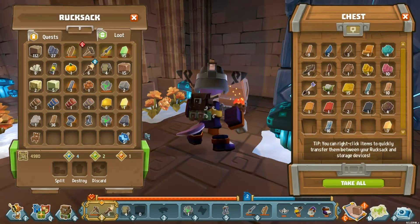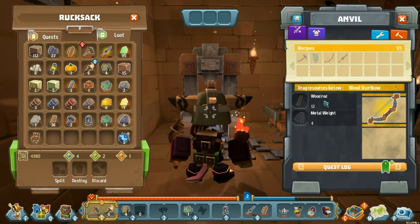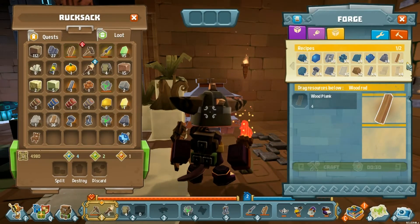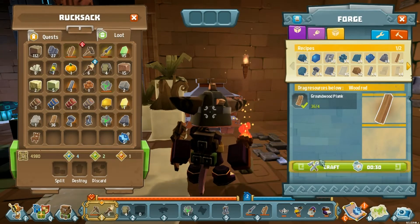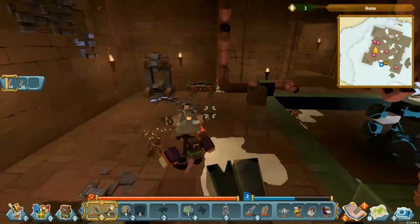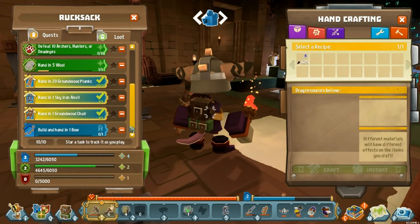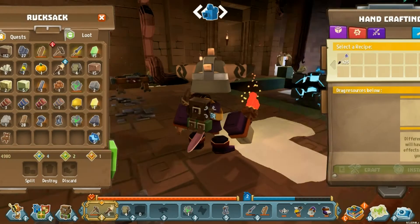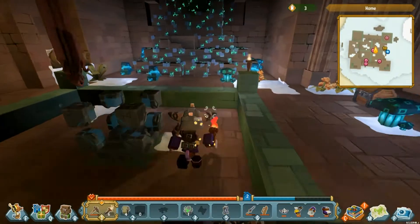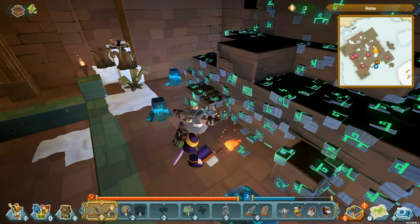How many wooden rods did I have? How many do I need — I think 12 wood rods. Those are made in here: wood rods, you get eight for every four planks. We'll craft twice — that gives us 16. We still have enough to turn in the quest. We need to gather more wood and harvest some more wool. Green keystone fragments! I need some of you — okay, thanks, bye.